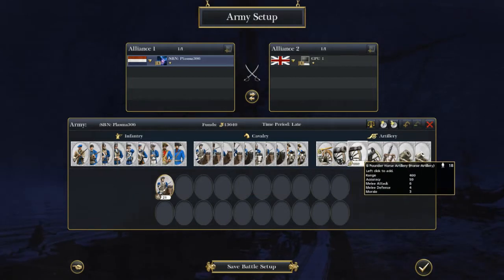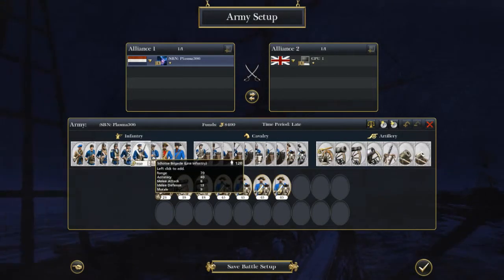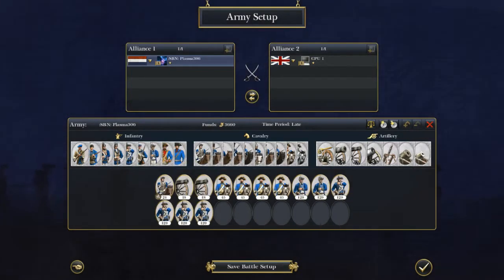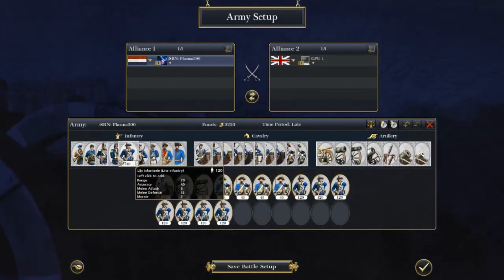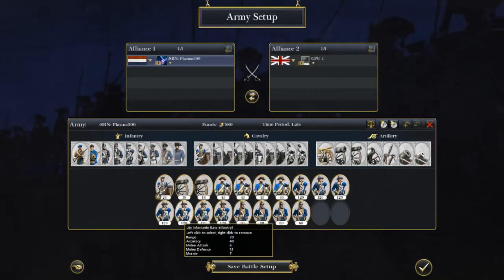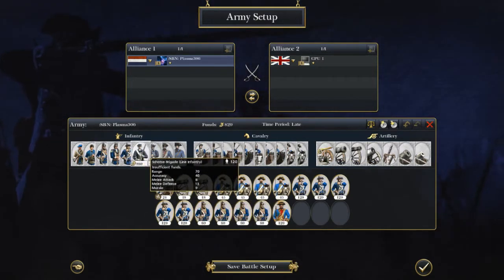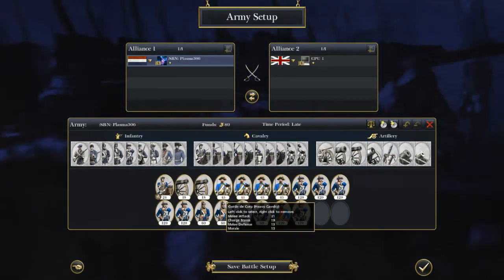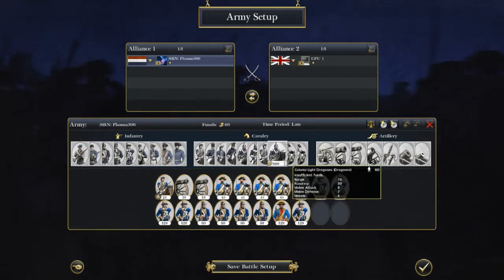An alternative army can be completely viable too. You can go with maybe 7 line infantry units — you can do this right here and still have enough for some elites. You can do that with 2 artillery. And if you want more elite infantry, just switch out some heavy cav for less heavy cav.